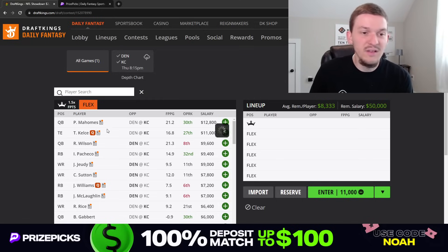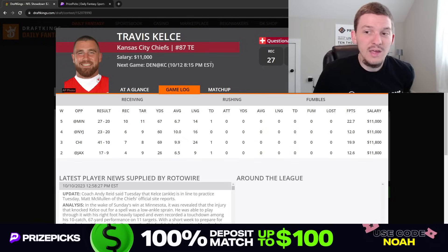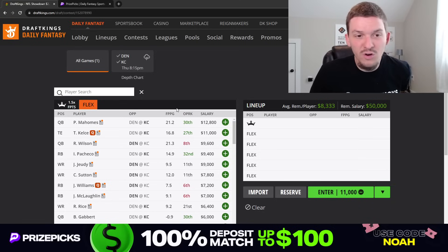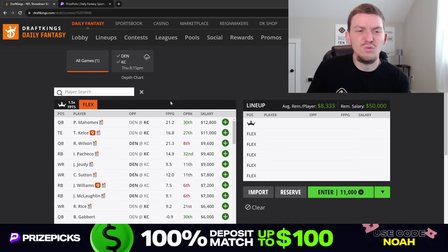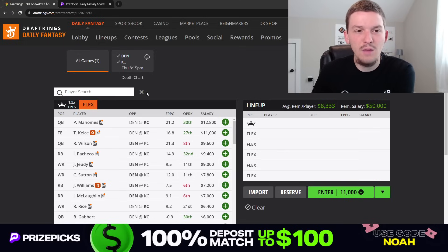Then you have Travis Kelce at $11K. He did get injured in their last game against Minnesota but was able to return — he had 11 targets, 10 catches for 67 yards and a touchdown. He's scored a touchdown in three out of their four games this season and seen at least nine targets in three of four games. He's going to be a target monster in this Chiefs offense. He is kind of expensive at $11K — much more expensive than Russell Wilson — so Kelce is more of a tournament play. For cash games, I'm not sure he projects well enough, since you probably want to prioritize getting both quarterbacks in. For tournaments though, we know the upside Kelce has, and I think he's firmly in play.